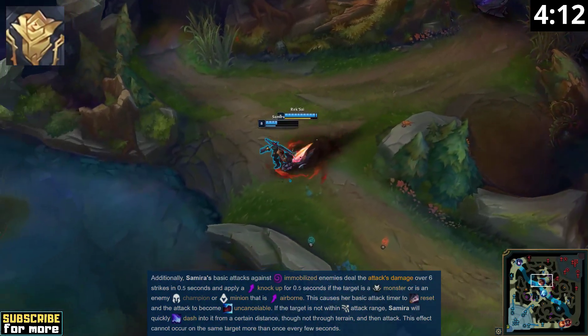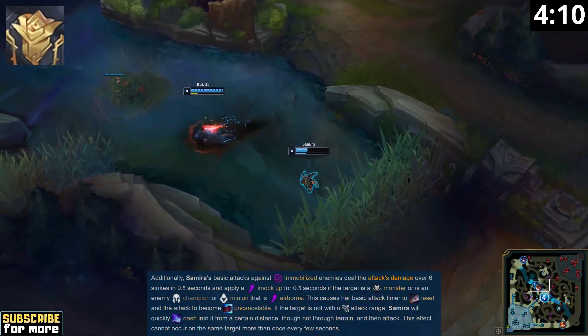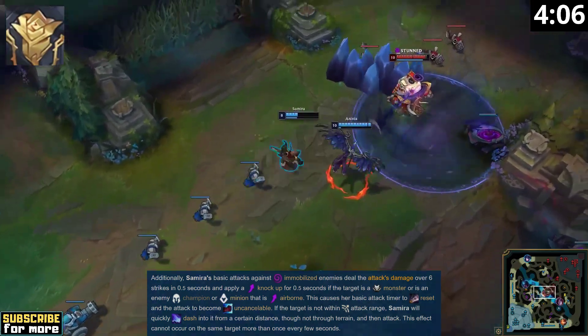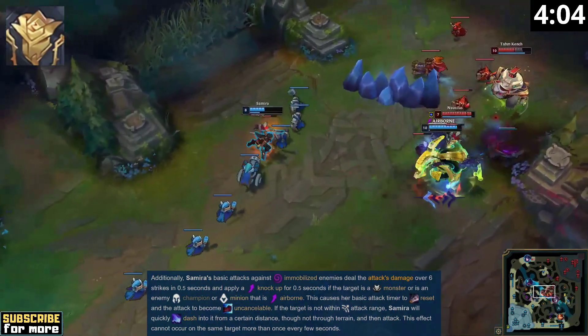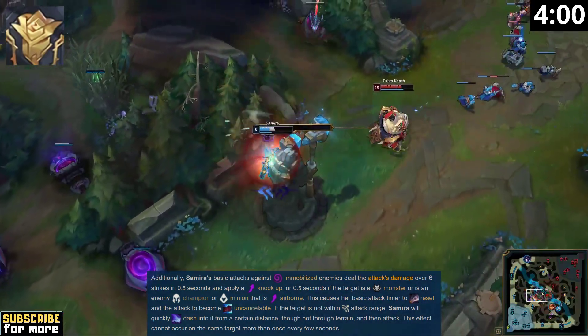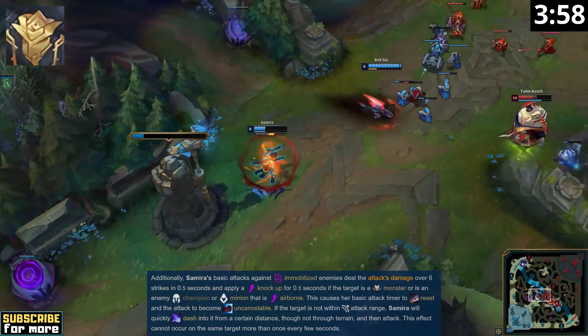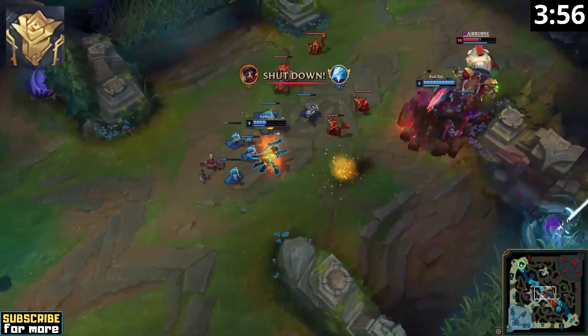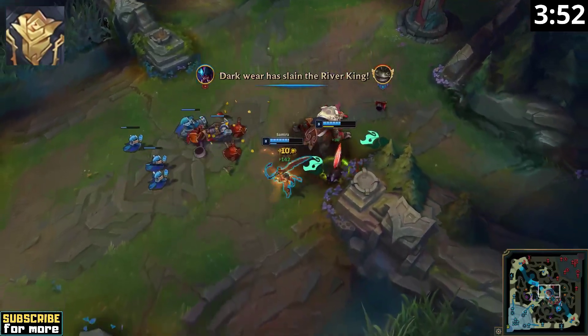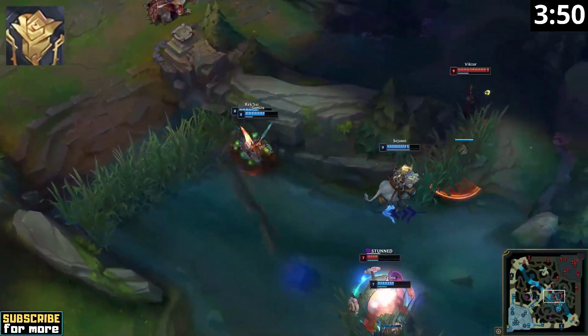Don't forget that you can right-click enemies who are either stunned or airborne in order to dash towards them and attack instantly. This part of your passive means Samira synergizes best with knock-up supports such as Alistar, Nautilus, or Blitzcrank, because knock-up durations are also extended by your attack. Any support with hard crowd control is strong with her. Avoid playing Samira with poke and enchanter champions like Yuumi or Karma, as this lack of synergy will make it much harder for you to win lane.